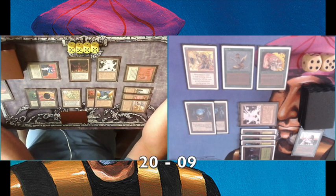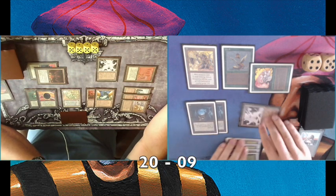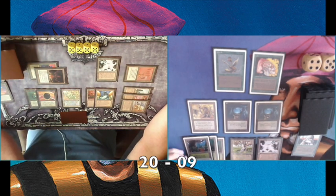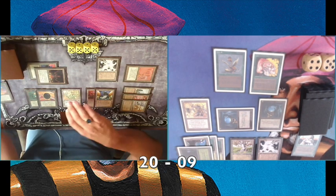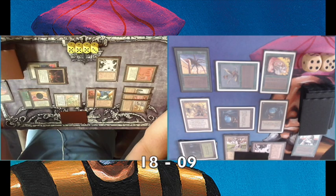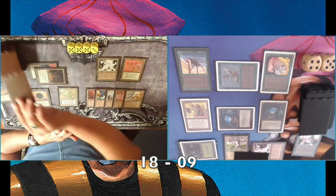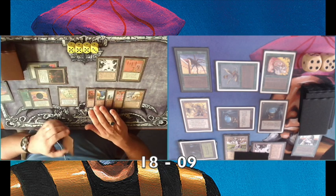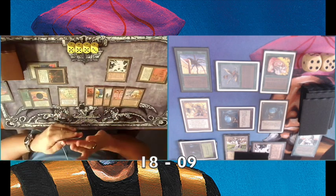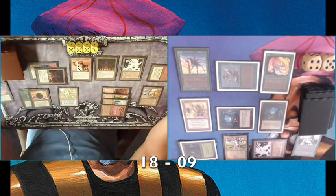Luckily I have a Cockatrice — a 2/4 — and the nice thing is that it destroys any creature that blocks or is blocked by the Cockatrice. So if he attacks with the Colossus of Sardia, I'll probably block it with the Cockatrice. I'm tapping his Maze of If and dealing two damage. Playing a Giant Spider — he has bigger and better creatures, so I need to start dealing some damage because in the long run I'm not going to win it. We're having a discussion about whether it's good for him to untap the Colossus, and he says he needs the mana.